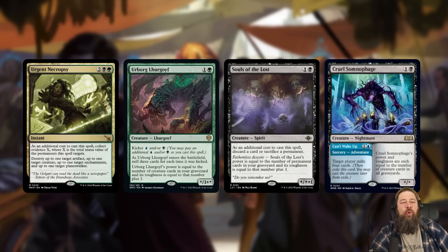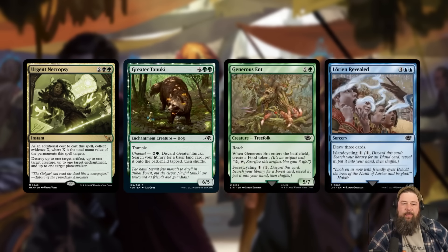The problem is, if you're playing an Urborg Lurgoyf deck, you really want your cards in the graveyard. Do you really want to exile several creatures to turn on a removal spell when those creatures are growing your Urborg Lurgoyfs and Souls of the Lost and Cruel Somnophages? There's a lot of tension there. Unlike delve, you actually have to exile real cards — you can't just exile a bunch of lands you got in the graveyard.